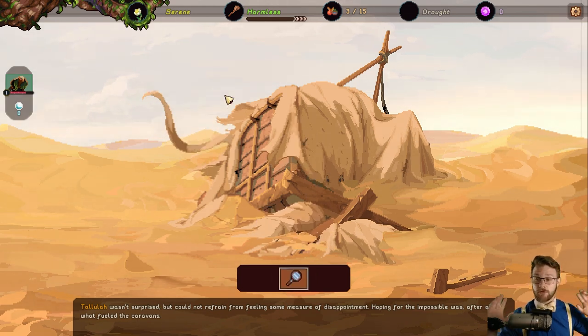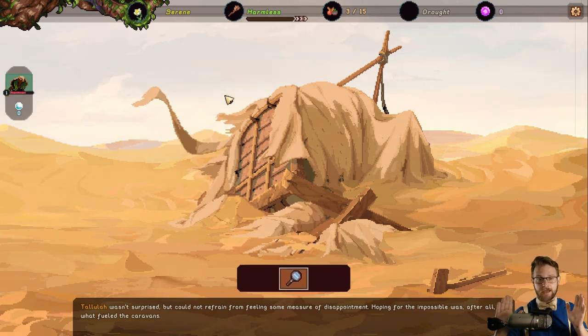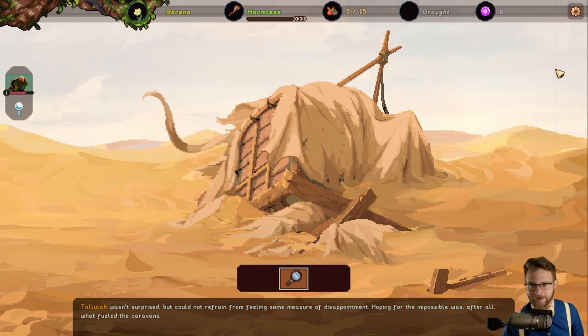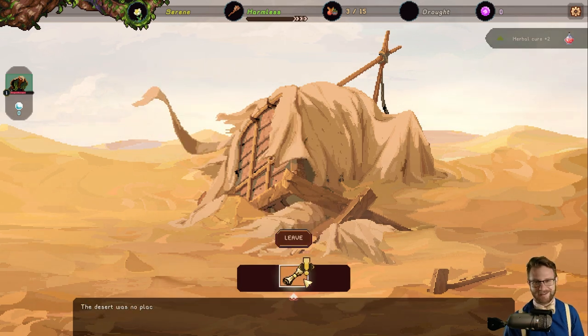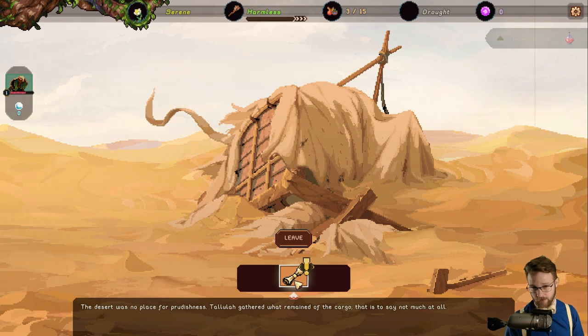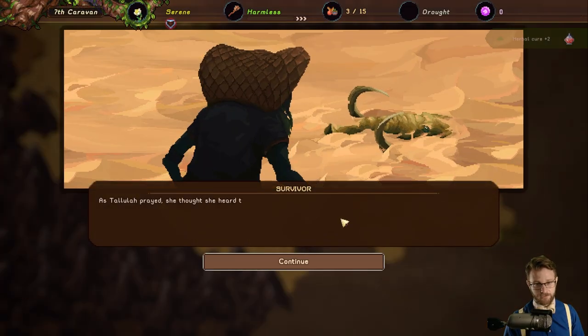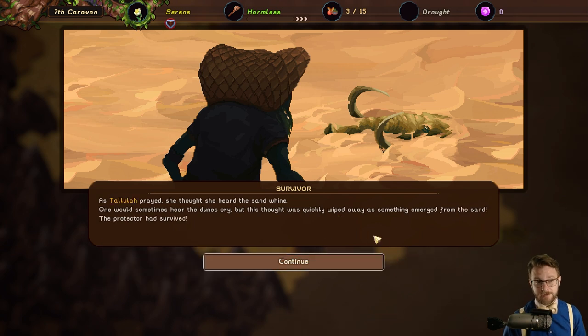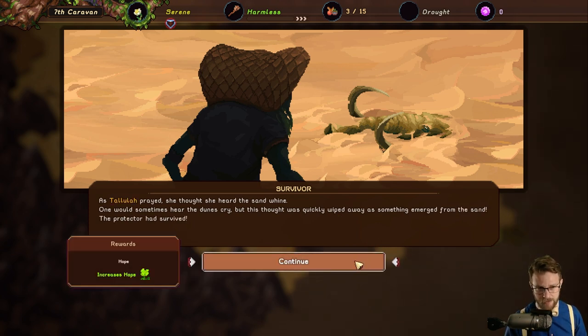Now this is interesting — we have a full screen view instead of the theater box we had before. As Tallulah prayed, she thought she heard the sand whine. Something emerged from the sand — the protector had survived. And now we're introducing hope as a mechanic. Very interesting.